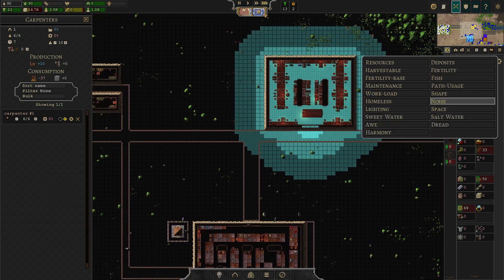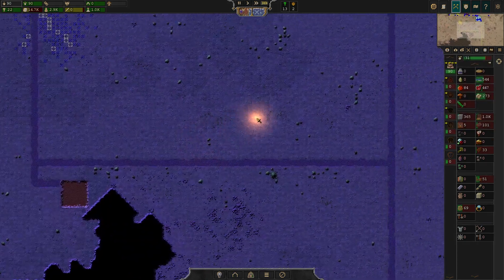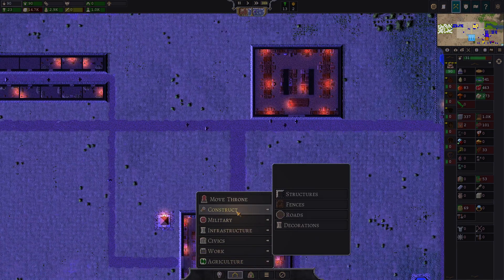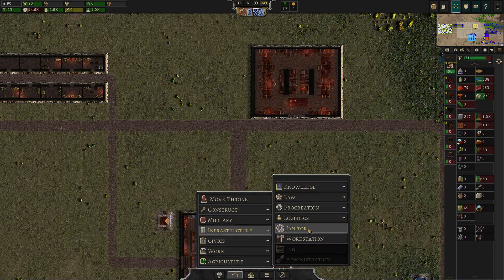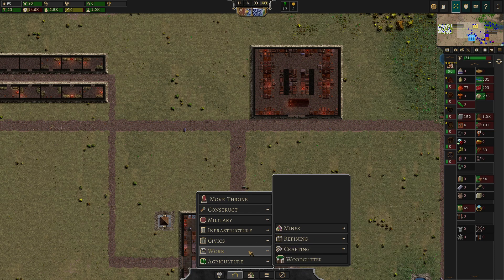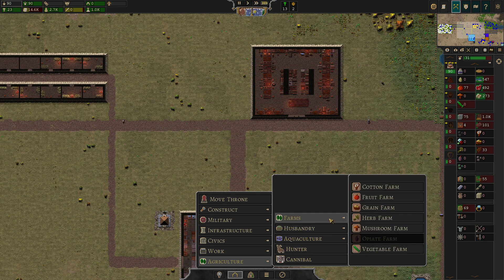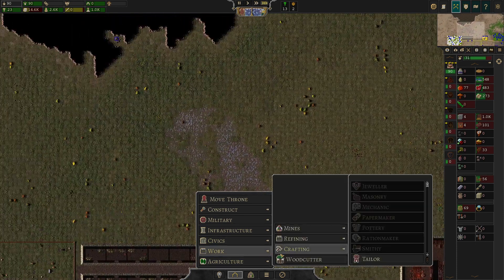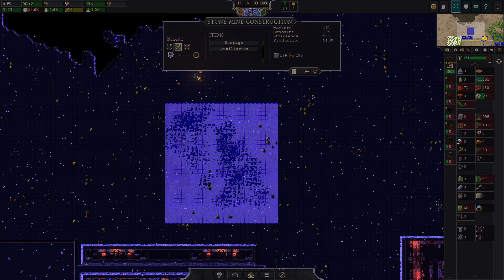That means we do get our furniture income way too slowly, sadly. I'm just checking out if there are any things for the well-being of the city that we haven't built up yet. It seems as if we brought up everything except for the tailor and the bakery, so we're good. The next thing I want to go up with — let's bring up a quarry here, because I feel like this is a massive opportunity for Polluxo to get us somewhere.